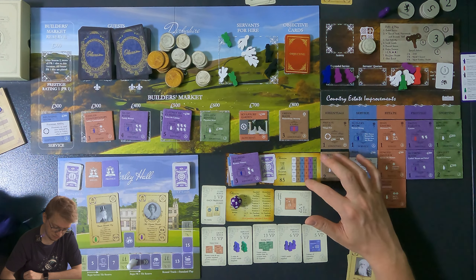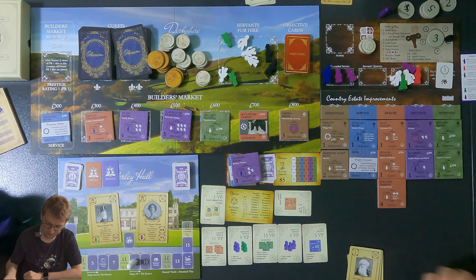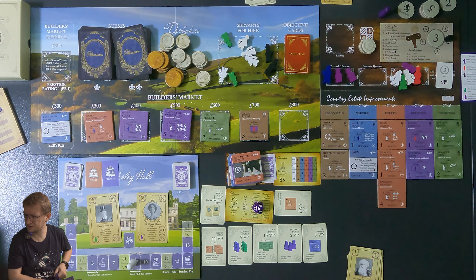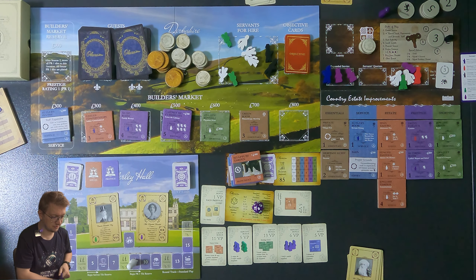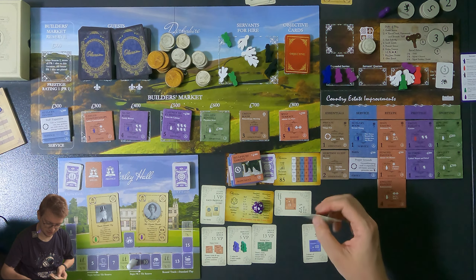That's all done. The AI rolls — eight minus five is three, so they take the monument, which is horrible for me. The staff expansion comes out — gain an under butler for 400 pounds. That's good if it comes out earlier. The west terrace also appears but I don't need that. The servant bonus objective is already done so I can mark it complete.